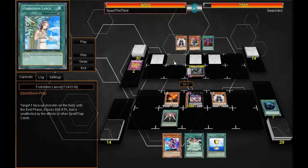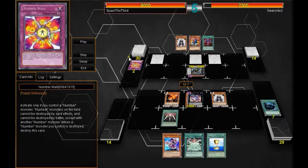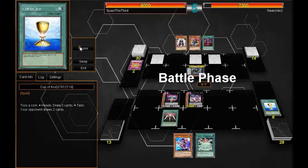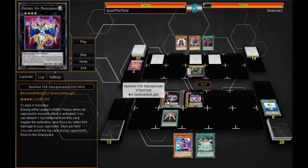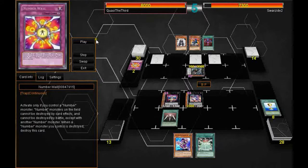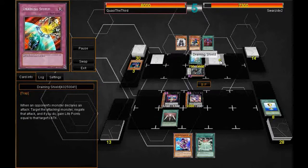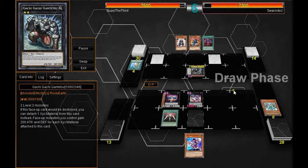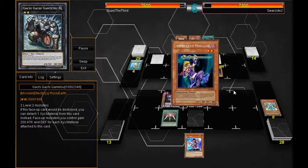I use my Mystical Space Typhoon to take out his Number Wall and summon my Summoner Monk, ditch the Cup of Ace, and go into a Magical Exemplar and then into Masquerade. This will come into play later. I should have used Masquerade's second effect to ditch a card from the top of Brad's deck, but unfortunately I don't. He then Forbidden Lances my Downer Magician, which saves material on his Gachi Gachi.